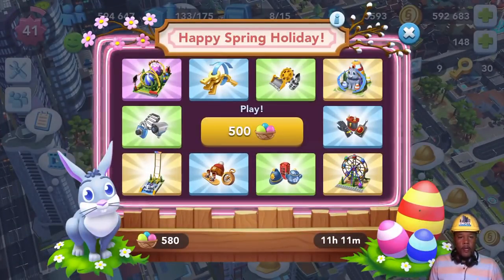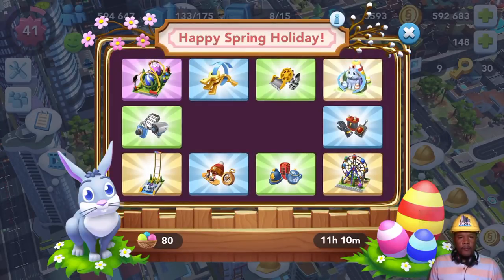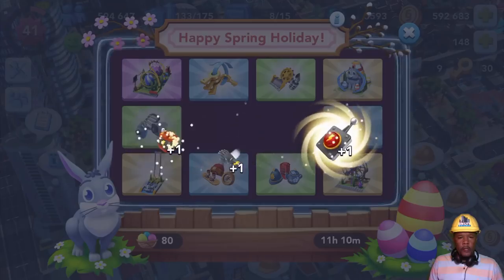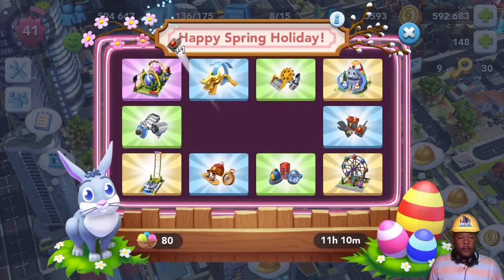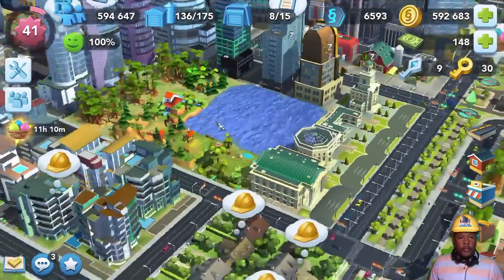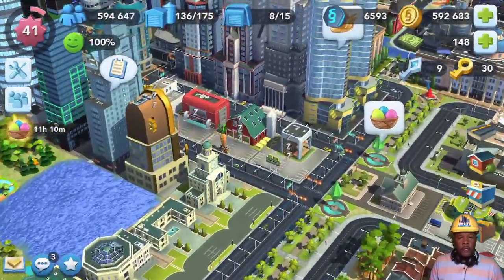Here we are at the Mayor's Spin Holiday. Looks like we got actually the same deals as last time, so let's take a spin. Last time we got the expansion items, and I'm hoping this time to get something from the holiday. We got Dr. Vu items here — that wasn't a very good spin in my opinion. I would have rather gotten one of the items here.